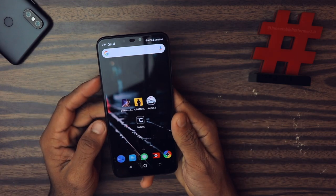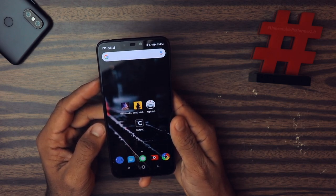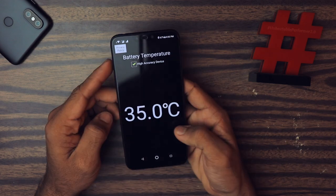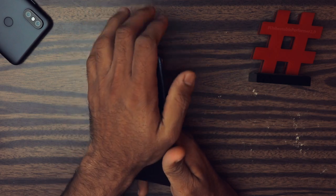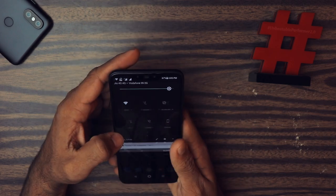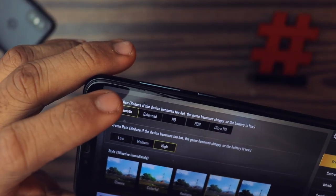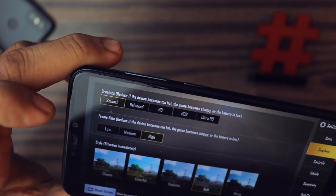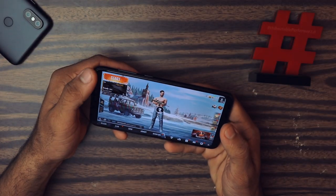As you saw, the Darkness Rises gameplay was pretty smooth with no frame drops. The current temperature of the device is 35 degrees Celsius and I don't feel any warmth, which is a very good sign. Now let's start PUBG — graphics are set to Smooth and frame rate is on High.